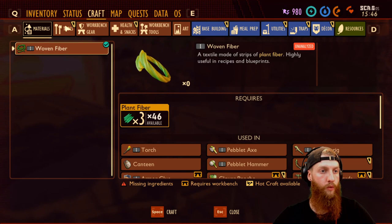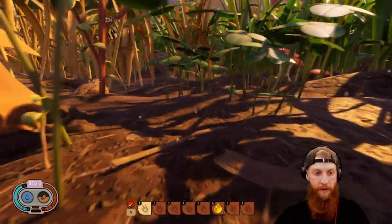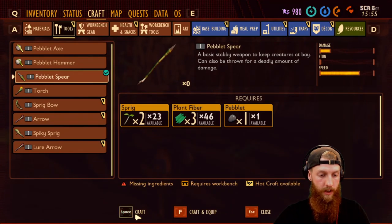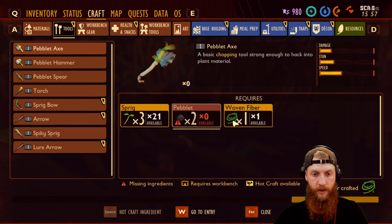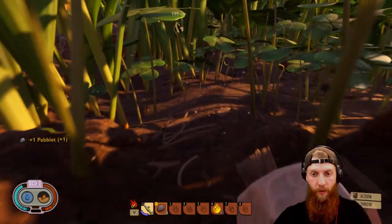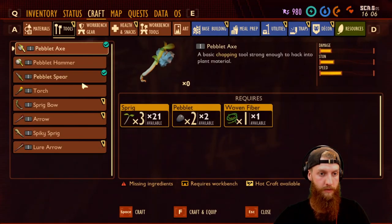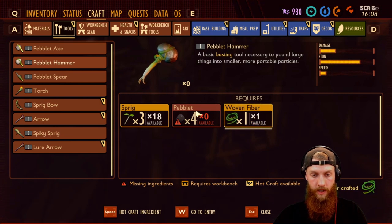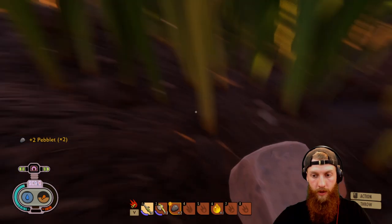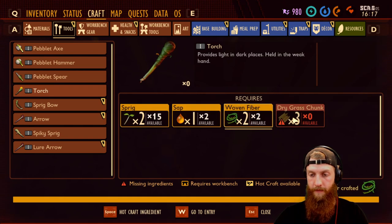Let's see what we need to craft a spear — we need a pebble. This area doesn't seem to have very many pebbles. There's a stink bug who will probably aggro us — hey, look at that, he didn't! There's our spear. Let's craft a few of these; we need two peblets. We also need a hammer — four pebbles. We'll quickly find them. Here's a decent amount, perfect.